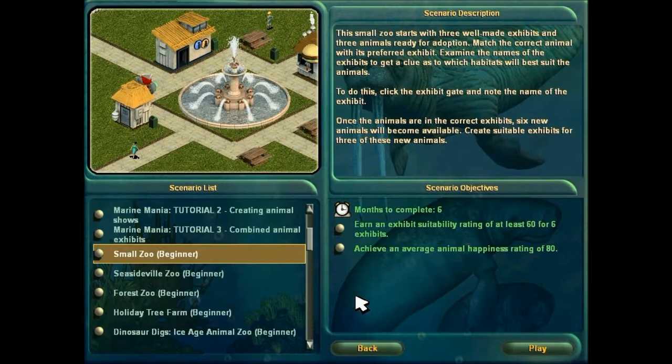This small zoo starts with three well-made exhibits and three animals ready for adoption. Match the correct animal with its preferred exhibit. Examine the names of the exhibit to get a clue as to which habitats will best suit the animals. Once the animals are in the correct exhibit, six new animals will become available. Create suitable exhibits for three of these new animals. Six months to complete. Earn an exhibit suitability rating of at least 60 for six exhibits, and achieve an average animal happiness rating of 80. Nothing difficult about this scenario — it's basically a tutorial in and of itself.